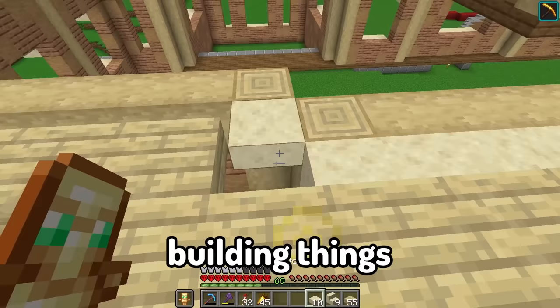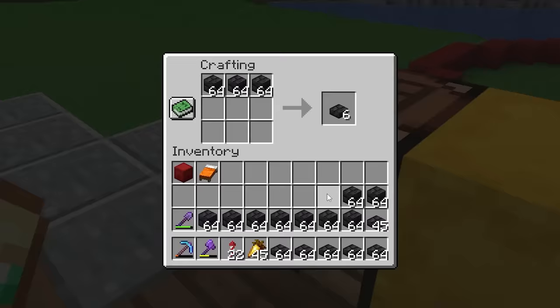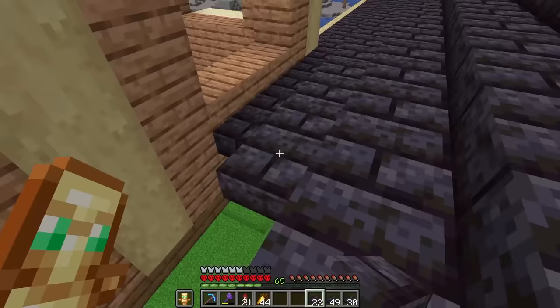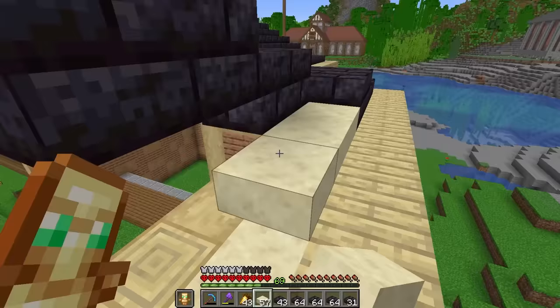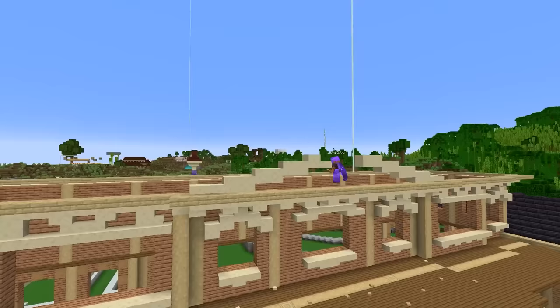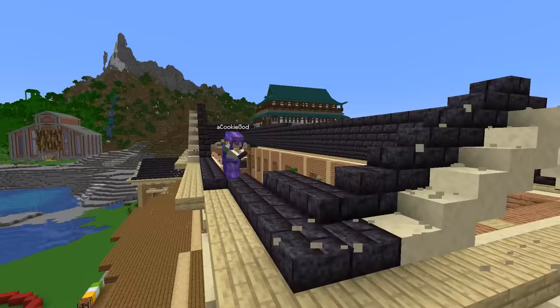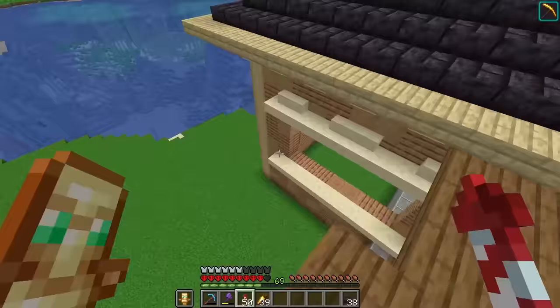And there we go. But now it's for the painful part — let's take all of this blackstone and turn it into slabs. And now that we have a full inventory, let's finish up this entire ceiling. Now it's starting to look like a mansion. It's pretty awesome. Now we just need to fill in these windows.